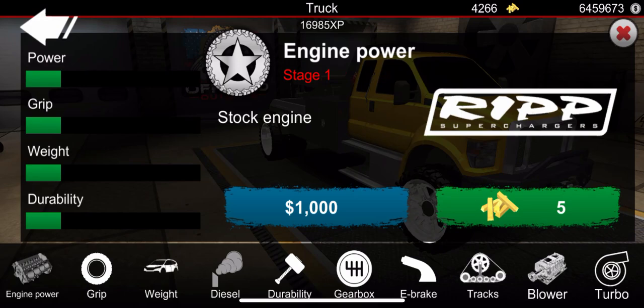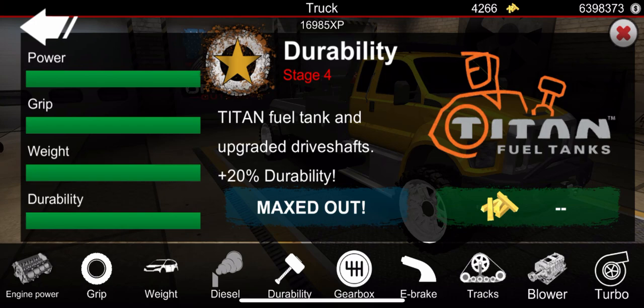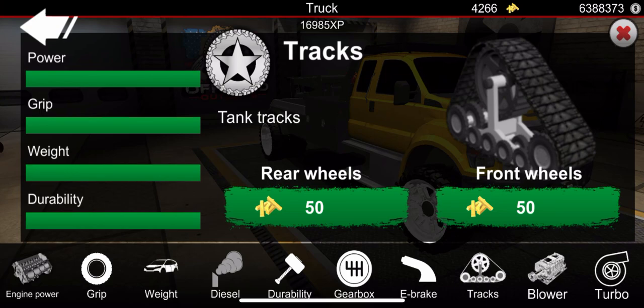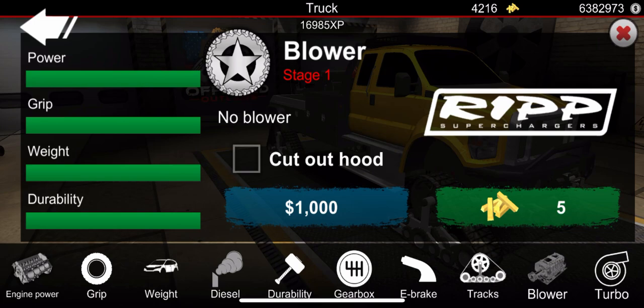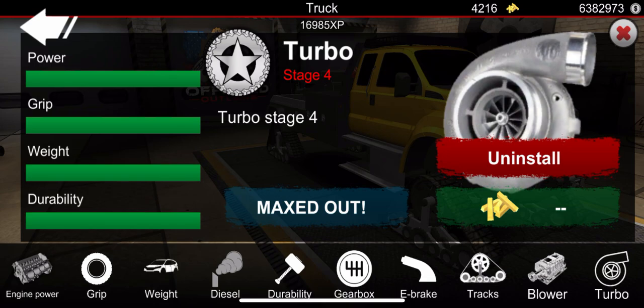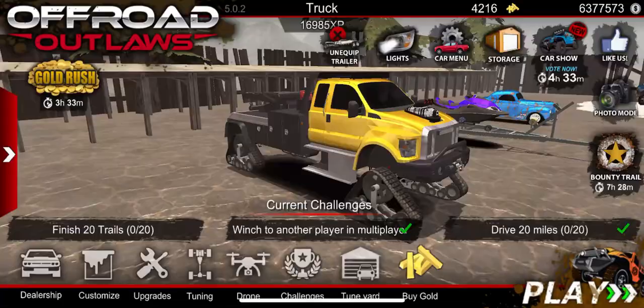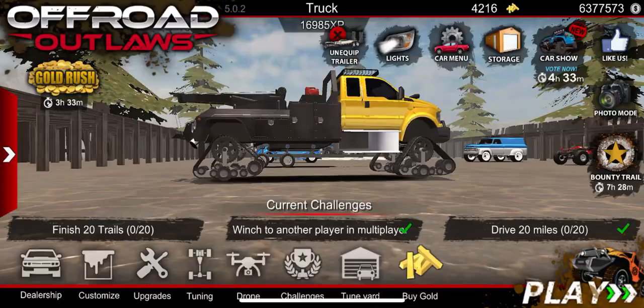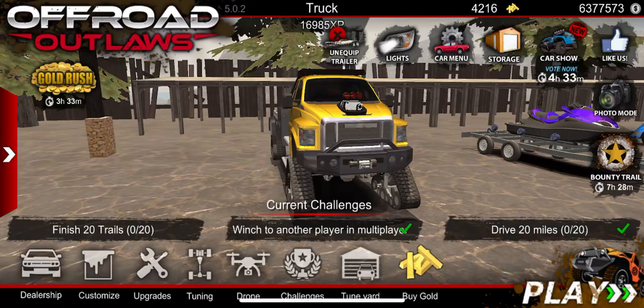Let's go ahead and apply these mods — we have our tow truck right here. We're going to run through and apply all the upgrades. Accidentally bought a diesel swap — back to gas. We have a diesel swap ready for when we need it. Wait — you can do tracks on the tow truck? No way! We got tracks on our tow truck — that is insane. We can even add a blower with a cut-out hood. Oh my goodness, look at this tow truck! If this thing was coming to take your vehicle, what would you do? We even got the exhaust tips at the back. It's floating a little in the yard, but we have our tow truck now.